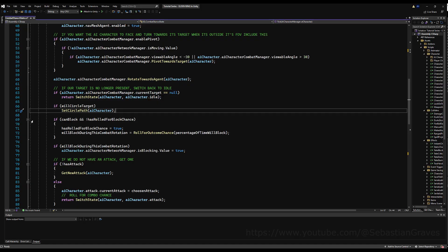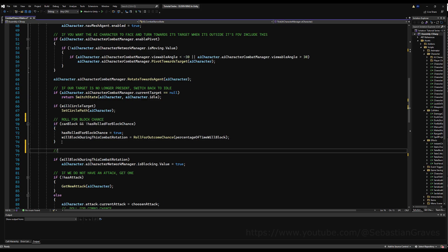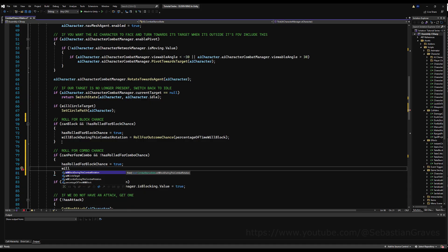First though, we do have to do the standard check — can you perform a combo? We can do that the same way we did for checking for block. So I'm going to put a comment: we roll for a combo chance. If you can perform a combo and you have not rolled for the chance, then we're going to do that — we're going to say we have rolled for a combo chance. Hey, future Seb here: make sure you put 'combo chance' not 'block chance' like I accidentally did, because if you don't you'll continually re-roll over and over.